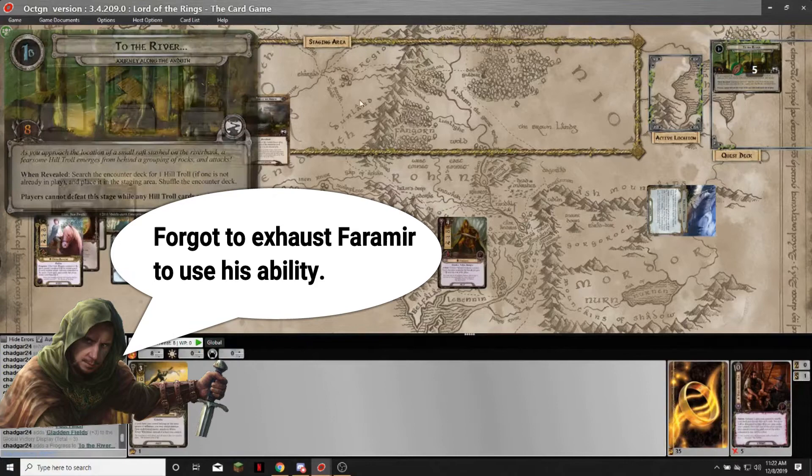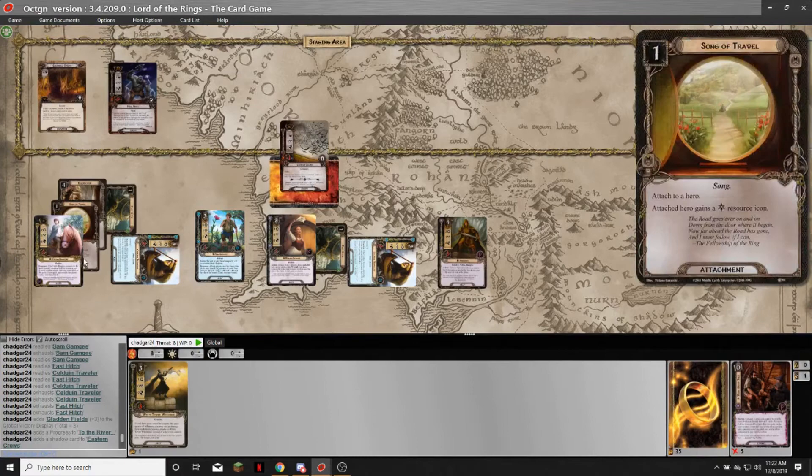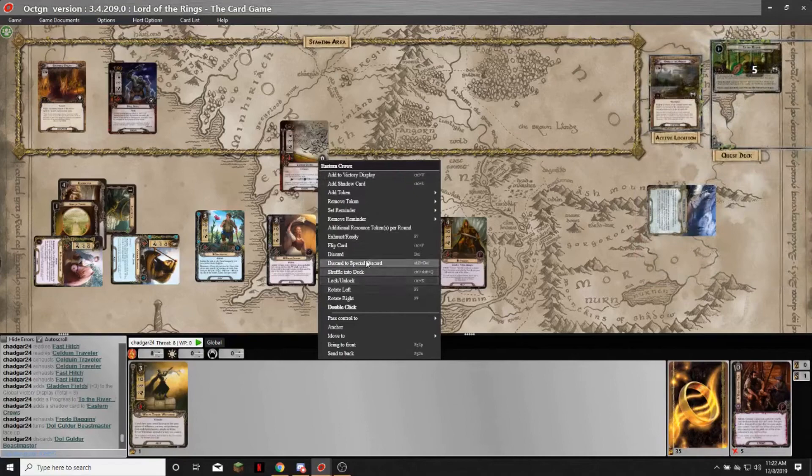Victory display. Make progress, travel to the Banks. I might as well engage those Crows. I don't know what the shadow is going to be. I'll defend with Frodo and Rosie can boost him if I need to. There's nothing, and then the Crows are dead — but they just get shuffled back into the encounter deck.